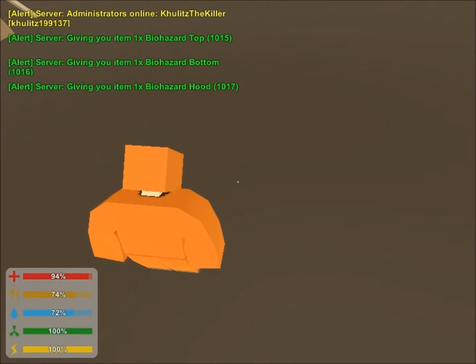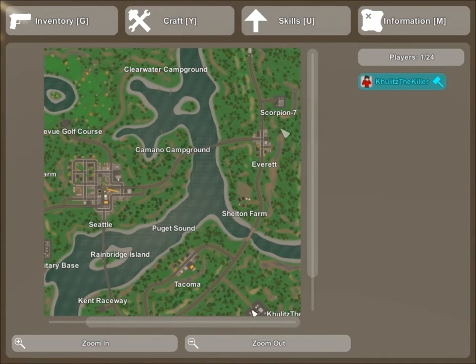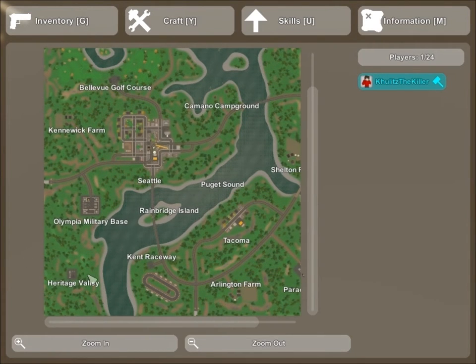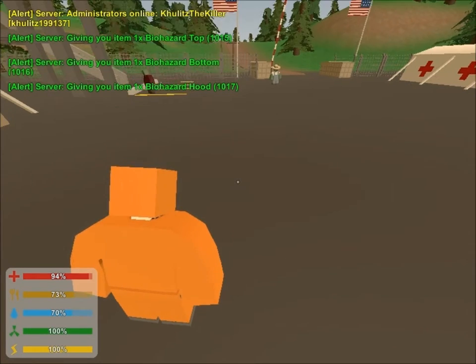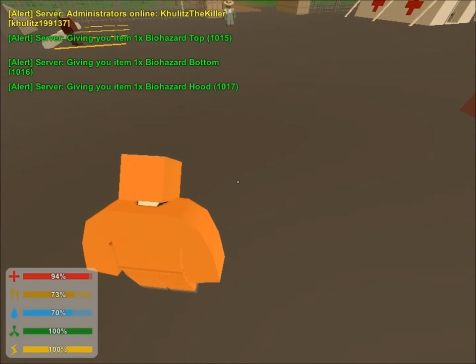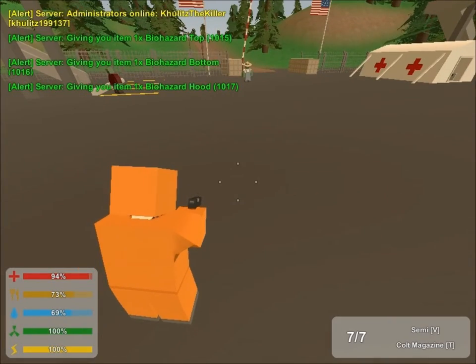Other players will think that I'm a zombie because I am a biohazard zombie. Biohazard zombies can spawn into this map — on Washington this will be possible, here's Corbin 7, Olympia Military Base, and on the Heritage Valley. So they will think that I am one of the zombies, and they will just pass over me, and then you shoot them. That easy.